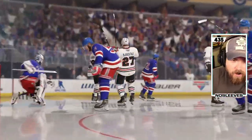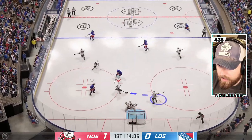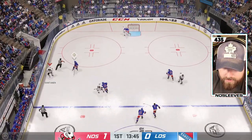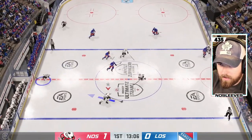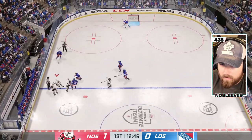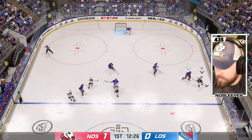We're off and running. This guy likes to dump and chase — I respect it, but unfortunately it's just not a very good way to maintain the puck in NHL 22. Another faceoff draw win for Bustad. I love a good four-man or five-man trap with a line, let me tell you.